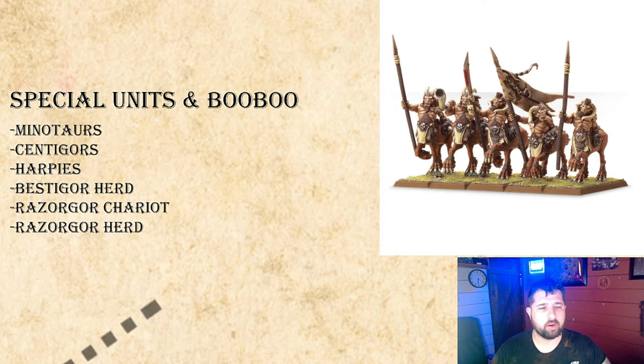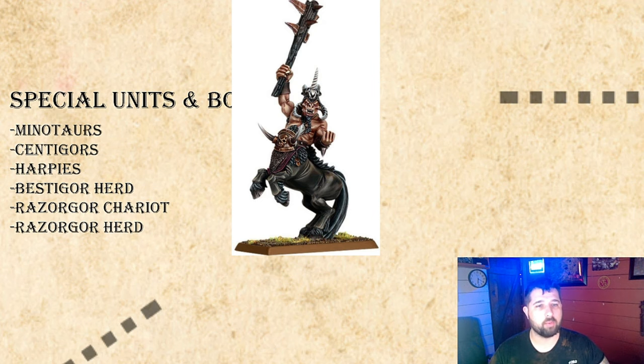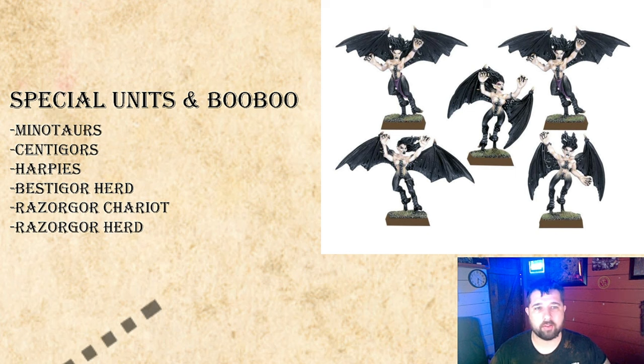Centagors are the alcoholics of the army — you roll on a chart: on a 1-2 they're sober and gain +2 Initiative; on a 3-4 they have a hangover, can re-roll Primal Fury but are minus 1 to movement; on a 5-6 they have Drunken Bravado granting Stubborn. I like this mechanic as an Orc player who enjoys the animosity table. They move 8, Strength 4, Toughness 4, and can swap spears for great weapons at 2 points per model. Goros Warhoof, a 155-point hero-but-not-hero, makes Centagors core.